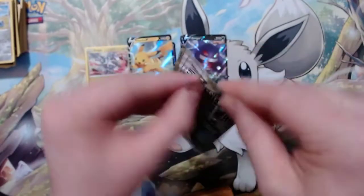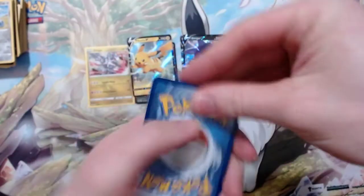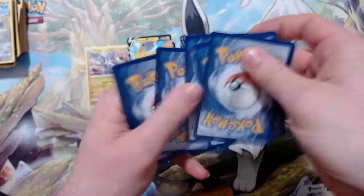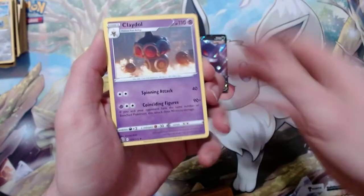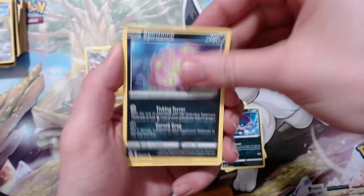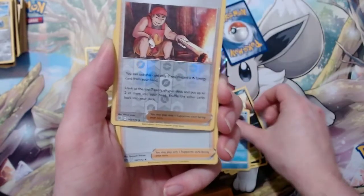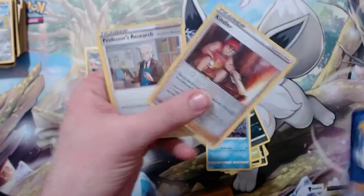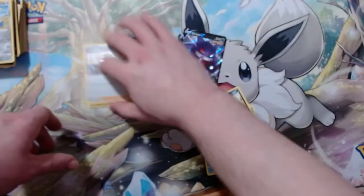Last pack of the second tin — go for it. Got a Lightning Energy, let's go! Exeggcute, Spiritomb, Burmy, Amphidimp, Weavile, Kindler, and another Professor's Research foil. I got that in my last opening but sure, I'll take another one. Both tins had a V and a holo so far.